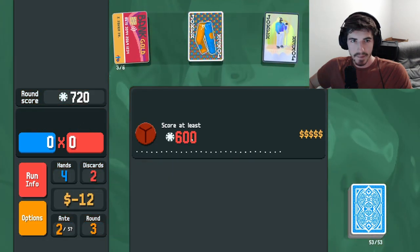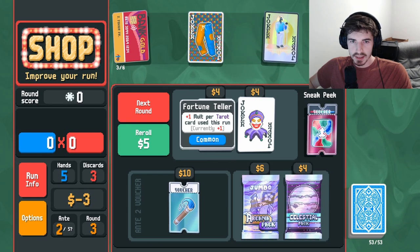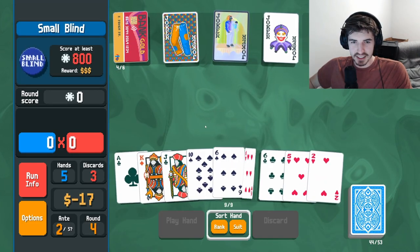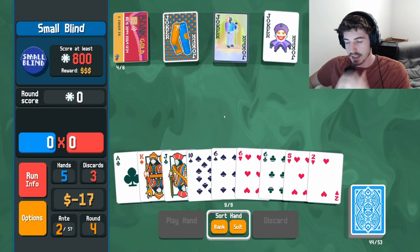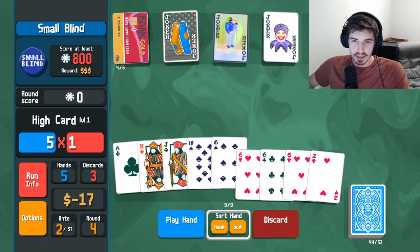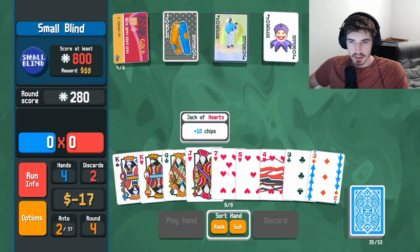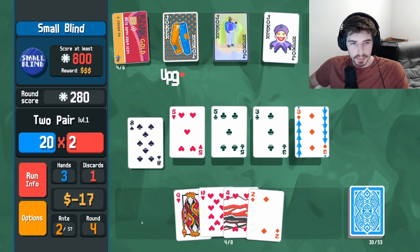That'll do just fine. I think this has some value here and size is also very good. Okay, let's start out here — do like that. Double two, double six seems all right, we got threes, that seems solid, should get us there.